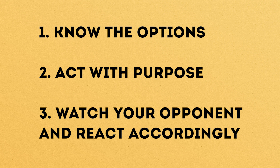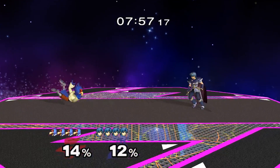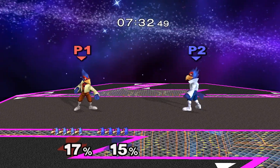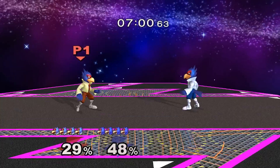Let's start with the first tip: knowing the available options. What a lot of players don't realize is that the majority of situations in Melee can be summed up as a sequence with problems and answers. Some situations are a lot like rock, paper, scissors. Shield beats attacks, but loses to grab, which loses to attacks, etc.